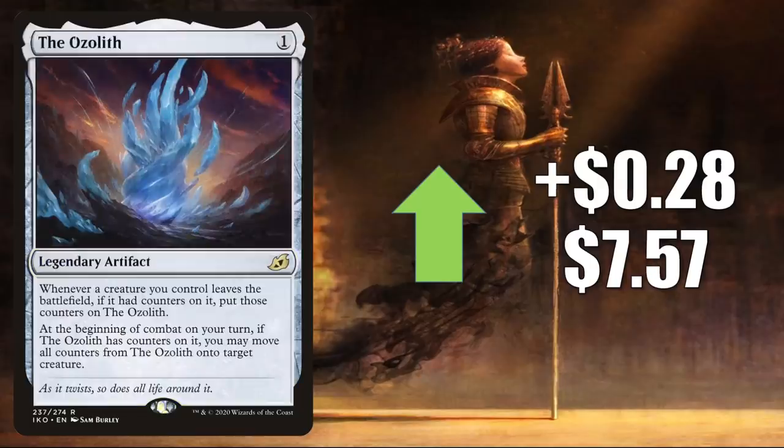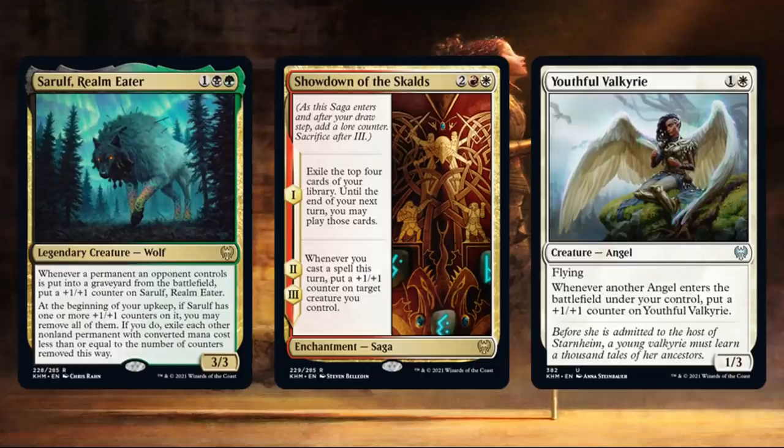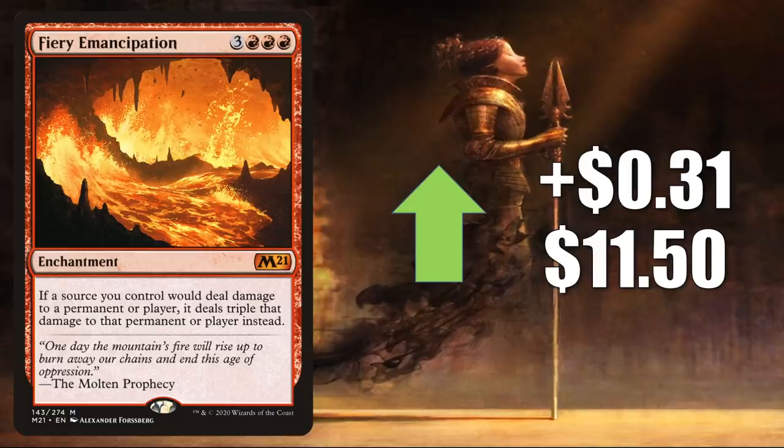Number 3 is the Ozolith, going up $0.28 to $7.57. In Modern, you'll find this in Hardened Scales, but the real story is the fact that it sees a lot of Commander play — increasingly in Hamza Guardian of Arashin, Latheal the Bounteous Dawn, and Jury Master of the Review. But maybe the biggest headline is that some cards from Kaldheim look like they could be pushing this in the future. Some examples include Saurol Farel Meter, Showdown of the Skalds, and Youthful Valkyrie. Note that the last card is a high-numbered card — those will not be found in Kaldheim Draft Booster packs but would appear in other Kaldheim products.